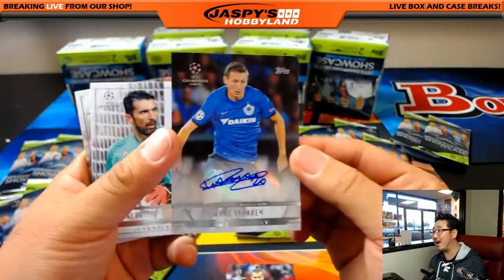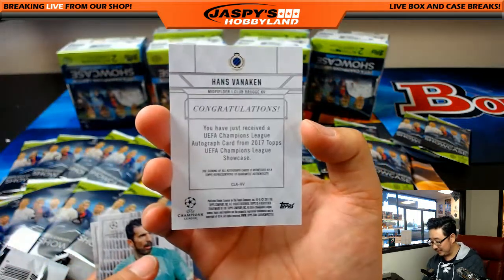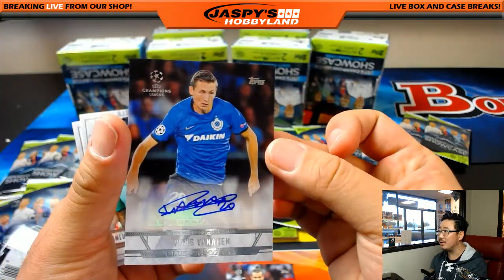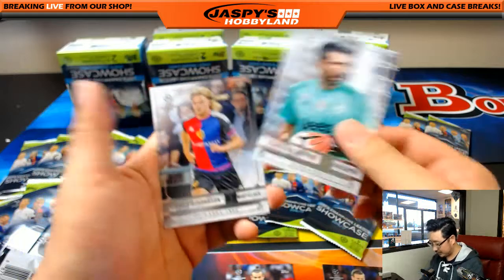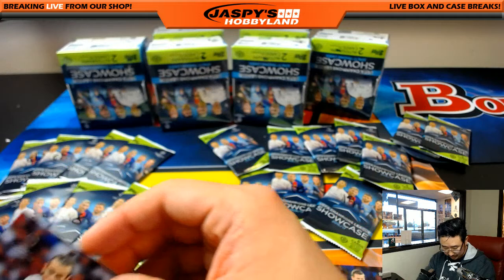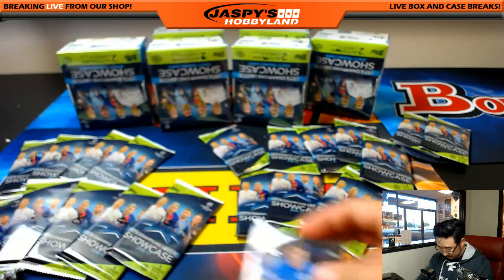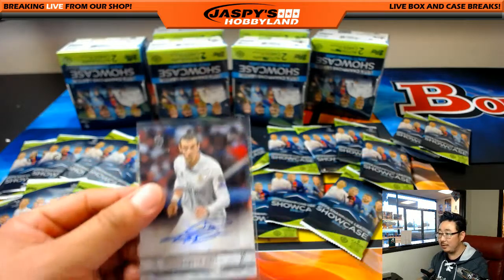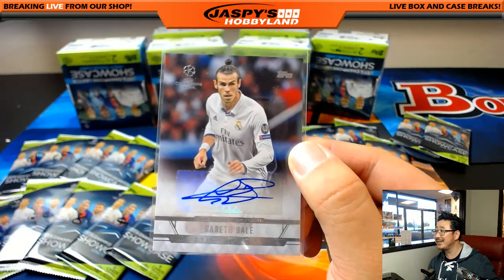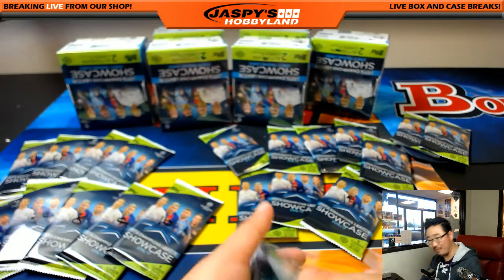And another autograph — Hans Vanekin, the Bruges player, I believe Sweden, I think. Nice. And obviously Gareth Bale now on Real Madrid. Well, excellent break for you — two packs, two autographs, including that Gareth Bale. That's pretty strong right there. With the sort of man bun up there too.